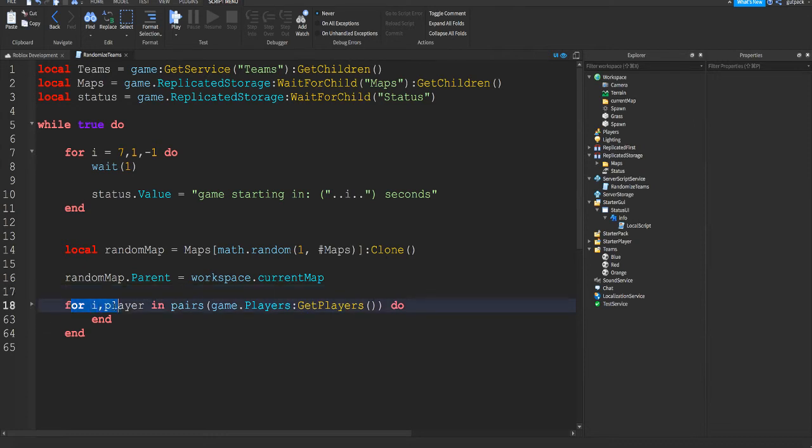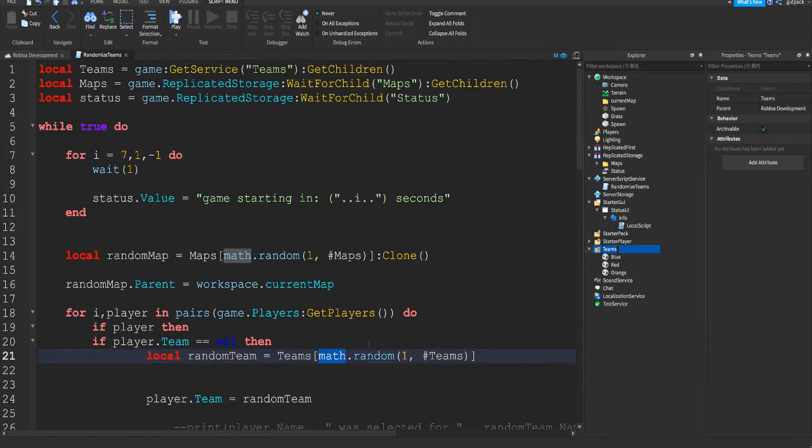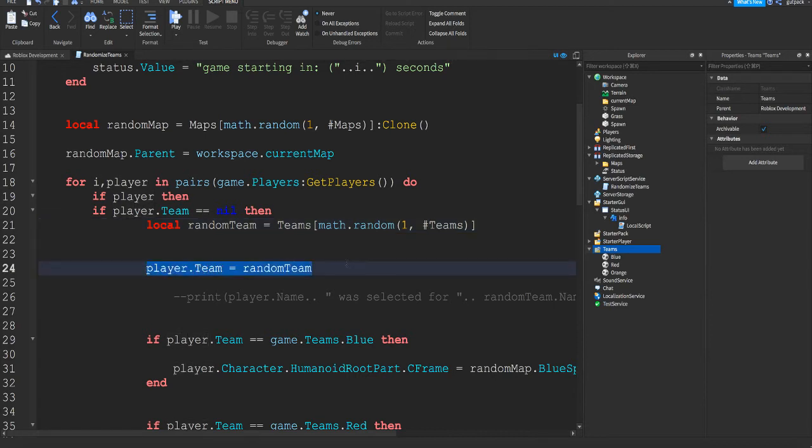Now we do another for loop: `for i, player in pairs(game.Players:GetPlayers()) do`. We're looping through all the players. If the player exists and their team is nil — meaning they have no team — then `local randomTeam = teams[math.random(1, #teams)]`. We use square brackets to index the teams table, get one random team, and assign it to the player.